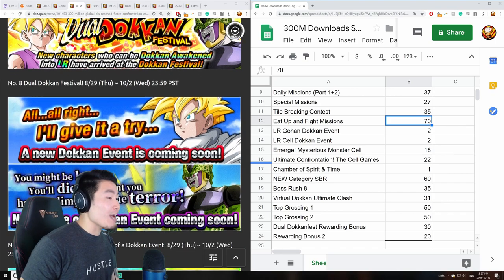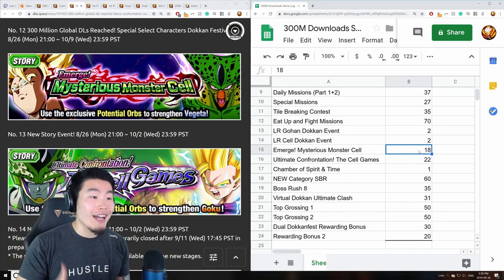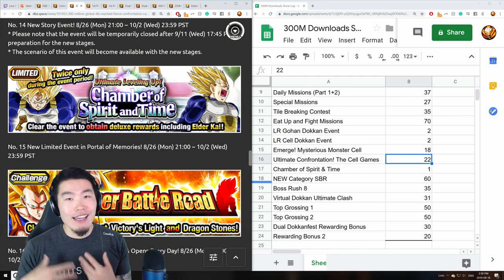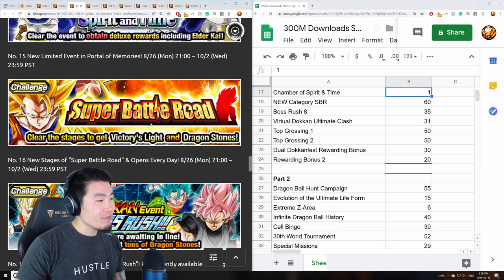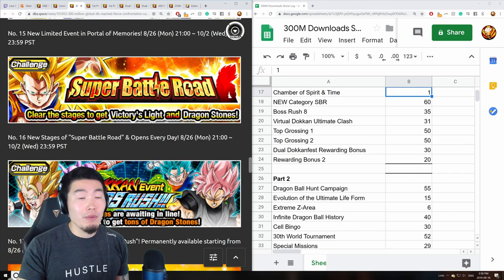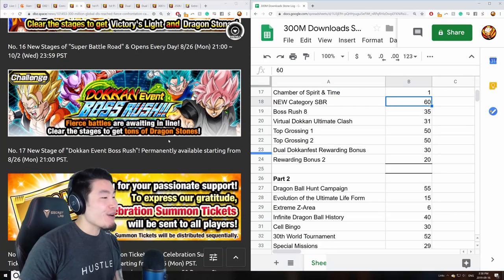The LR Gohan and LR Cell Dokkan Fest events gave two stones each. The new story event called The Mysterious Monster Cell gave 18 stones from stages and associated missions. The ultimate confrontation cell games event gave 22 stones. The chamber of spirit and time contributed one stone. Then the new category super battle road had 10 new stages — one stone per first-time clear plus five stones per stage in missions — totaling 60 dragon stones from super battle road.